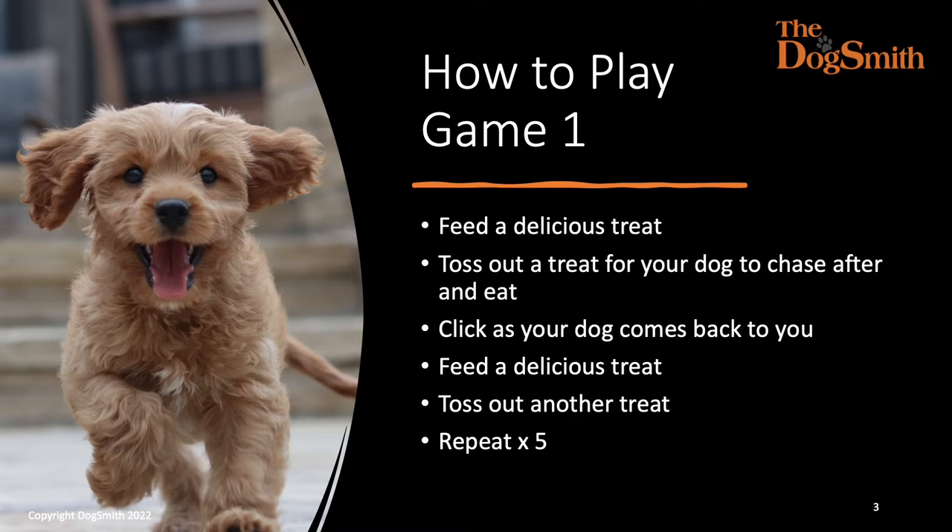You will want to initially click or say 'yes' literally as your dog turns towards you. As the clicker or your verbal 'yes' word means that your dog has done the right thing and that a reward is now available, he or she should come all the way back to you, at which point you feed another delicious treat. Then toss out another treat. You're going to repeat this five times.